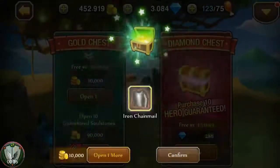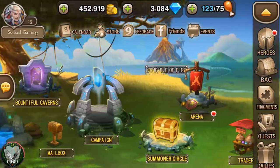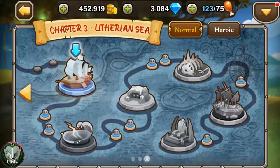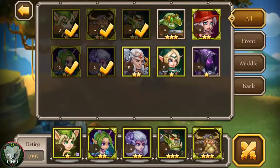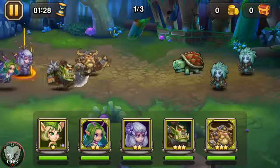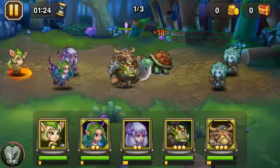Let's open this and see what we get — iron chainmail, something we can equip later. Let's get right over here and go into the campaign. We are on chapter 3, already been playing this game quite a bit. We're going to go with this setup — I'm running two tanks up front and two in the middle running some ranged DPS, and of course bringing in the last one as a healer.